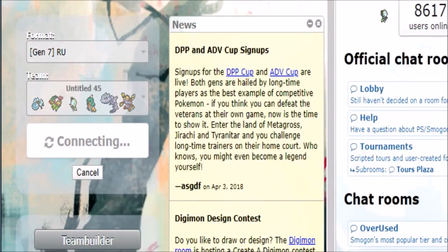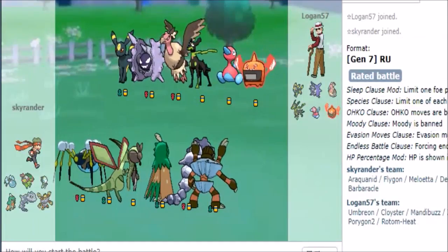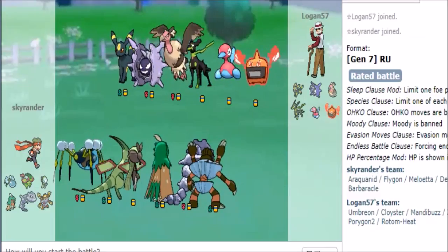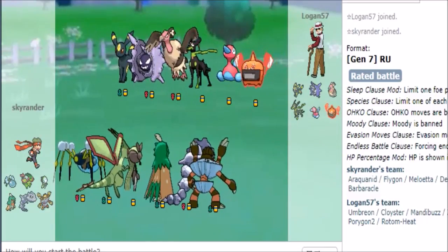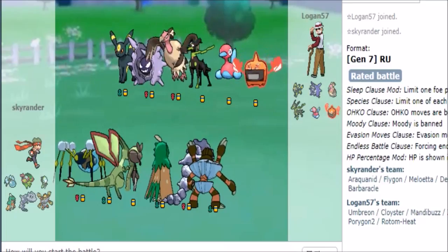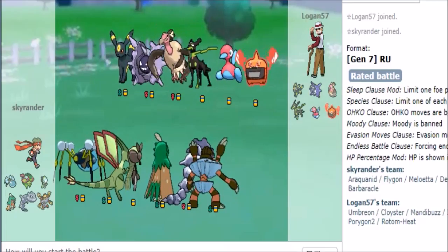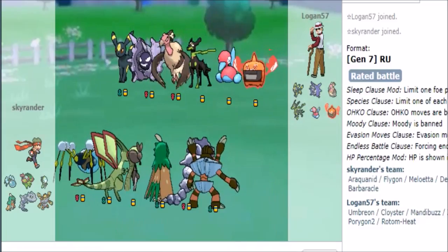Alright, one more game and that will wrap up this session — I just kind of want to showcase a few ideas that I had. That's a Cloyster! This is a fat team — this is definitely a fat stall team. Finker/Melaweta just makes for a fair lead here. He starts off with Porygon.